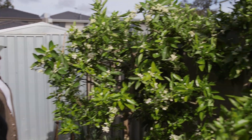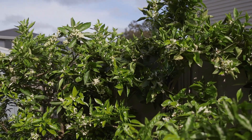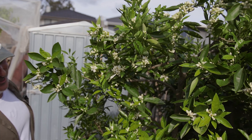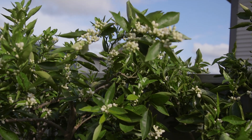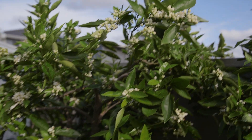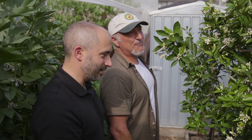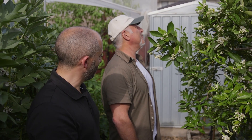Have a look at the health in this tree. This is fantastic — it's like a little bride, full of flowers. So they overbear a bit, don't they? And then they drop a heap of fruit. That's what they do. They'll bring in the bees to make sure they pollinate those few flowers that they do keep.